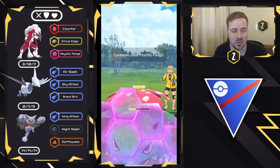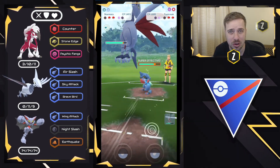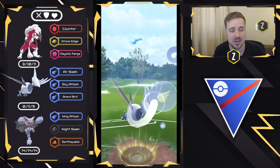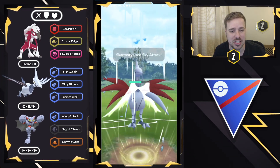Gliscor goes down. I'm going to have to come in with Lycanroc and go for the Psychic Fang right now just before they get enough energy to throw another charge move. Hopefully they decide to let this go — I would really like to keep my shield. They do decide to let it go. Now Venusaur is going to come back in, but thankfully it is so low that we can threaten with Psychic Fangs to get a shield. We're going to swap into Skarmory, and they swap right away — but it's actually a Toxicroak in the back, not a Galarian Stunfisk. This works out pretty well for me.